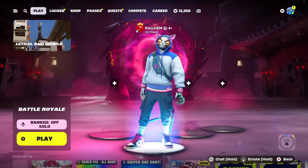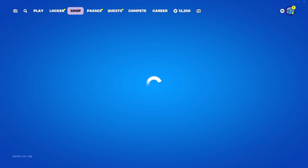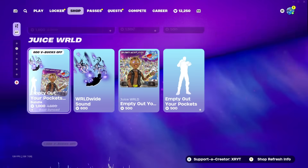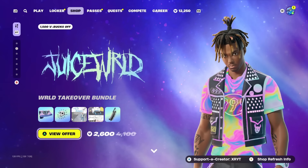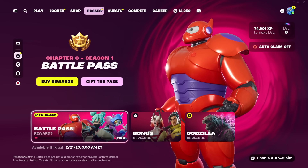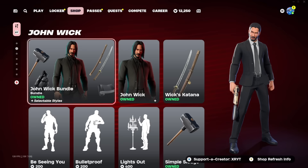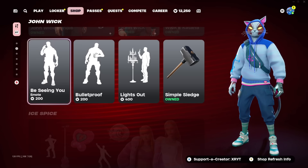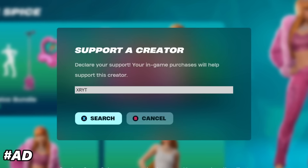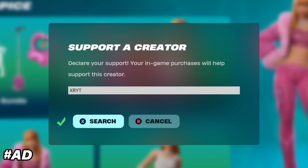Before we start — we do this all the time — if you guys want a chance to get a free gift from me, it could be pretty much anything you want from the item shop: any skin, bundle, back bling, pickaxe, wrap, emote, anything from the Fortnite item shop including the Chapter 6 Season 1 Battle Pass. All you need to do is subscribe to the channel, drop a like on this video, and comment down below your Epic Games username so I can add you and send you the gift if you win. Good luck. Also a massive shout out to all the legends using code XRYT inside of the item shop — you guys are absolutely amazing, thank you so much.